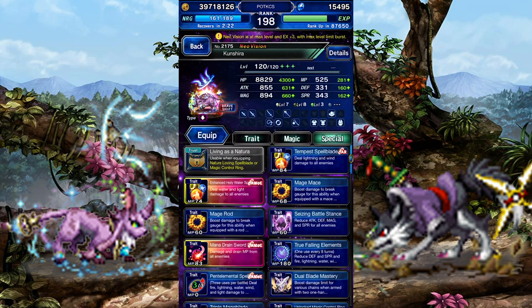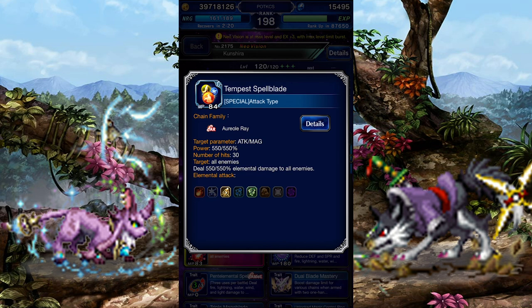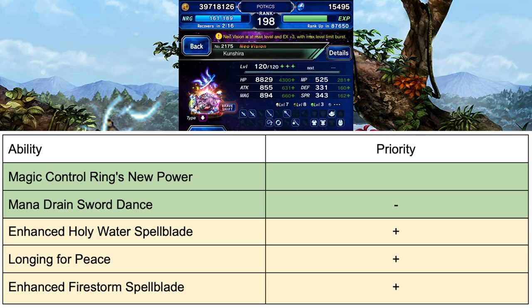Let's rank her Brave abilities. Her overall strategy is pretty simple — stick to her Brave Shift and spam her strongest attack. You'll want to focus on raising the abilities on her Brave Shift. I recommend raising Magic Control Ring's Neo Power for the elemental resistance, and everything else is incredibly optional. Enhanced Holy Water Spellblade can give you a different source of elemental damage. Mana Drain Sword Dance could be used as needed, and Longing for Peace and Enhanced Firestorm Spellblade only affect her regular moveset. Still, if you expect to use Kanshira in her regular form, feel free to raise them as you'd like.